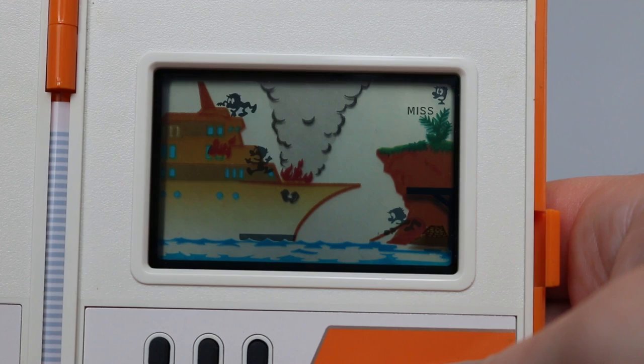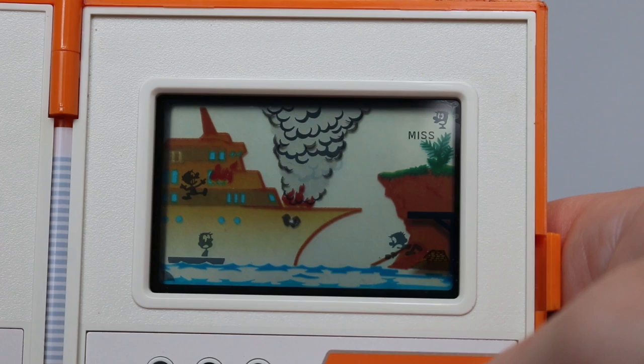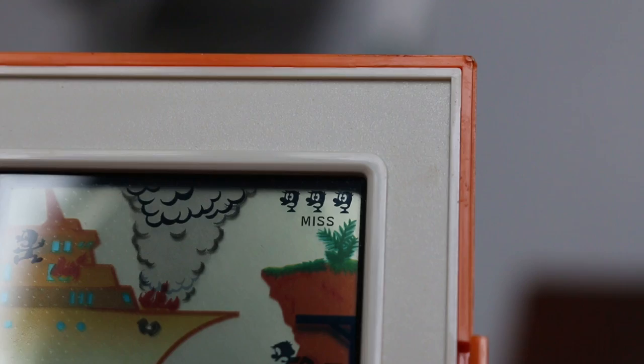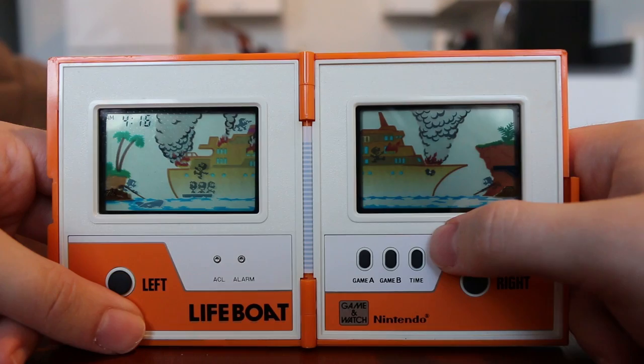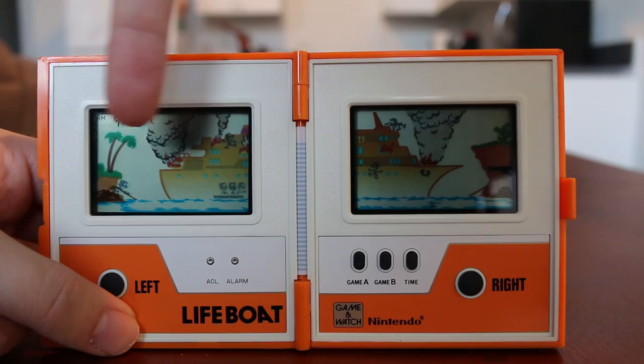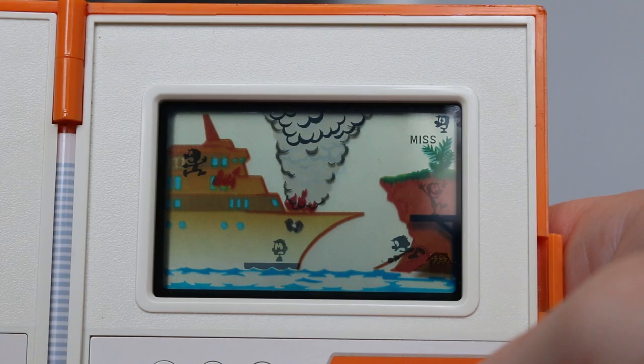The objective is basically that you have to catch little men as they're jumping out of their flaming boat, catch them in a little raft, and bring them to shore. If you miss three people you'll lose, just like in any other Game & Watch game. There are two modes — unlike a lot of Game & Watches where Game B is just a harder or faster version, the gameplay is actually slightly different. In Game B you only have one raft that travels across two screens, whereas in Game A you have two boats locked to their respective screens and you move back and forth simultaneously.